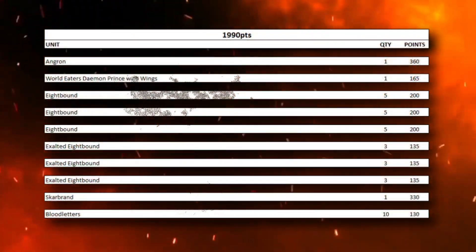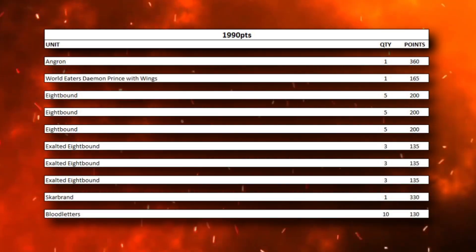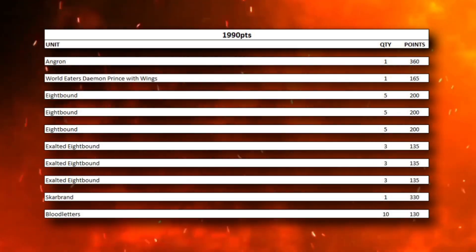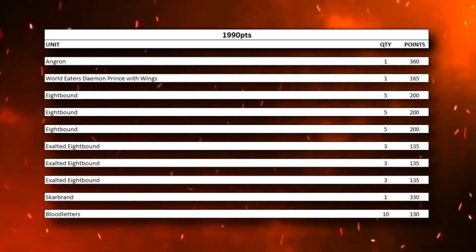This next list is one that I fantasized about the second I saw we were getting a new Angron model, and I call it the Greater Demonkin. This one's got very few units compared to the others, however it's still very interesting. You have Angron, a Demon Prince with Wings, 3 units of 5 8-bound, and 3 units of 3 Exalted 8-bound.